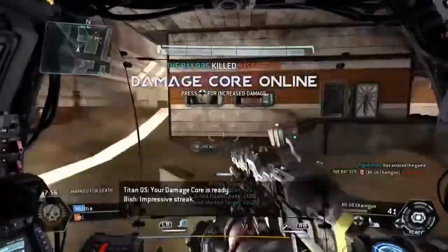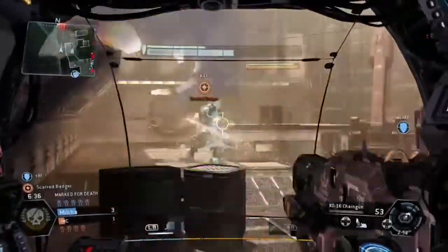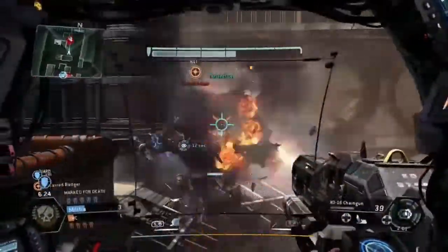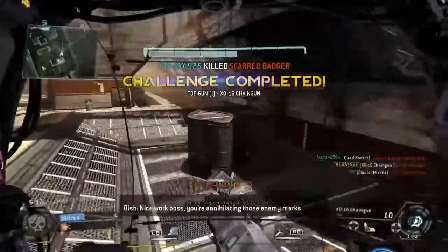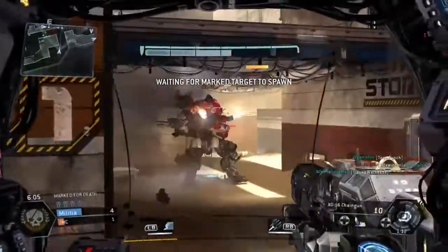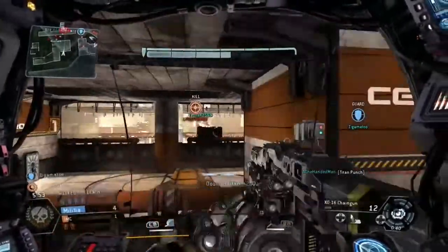The damage core is ready. You killed the marked enemy. Warning — another sniper is attacking us. Nice work boss, you're annihilating those enemy marks. Get ready for new marks. We've got our targets people. Warning — more footprints at the time. The marked enemy has been killed.